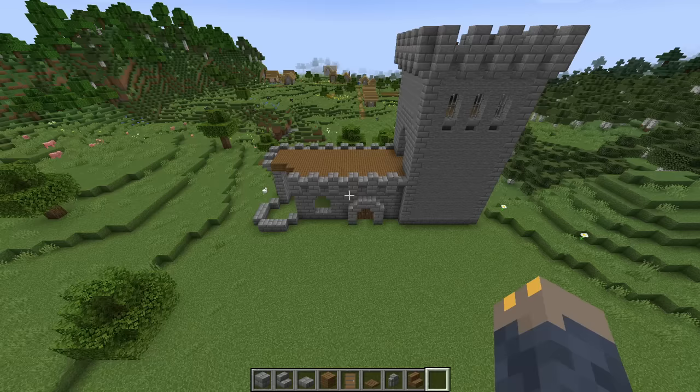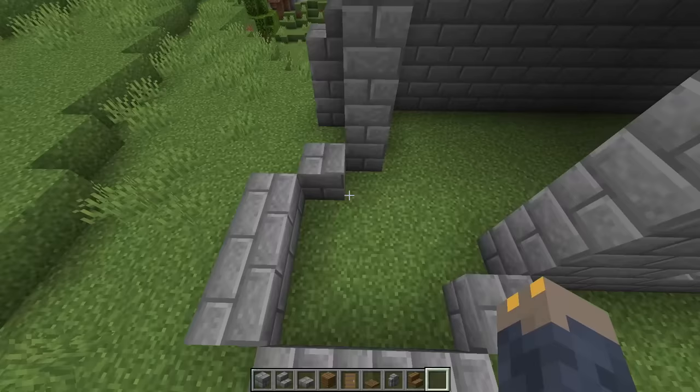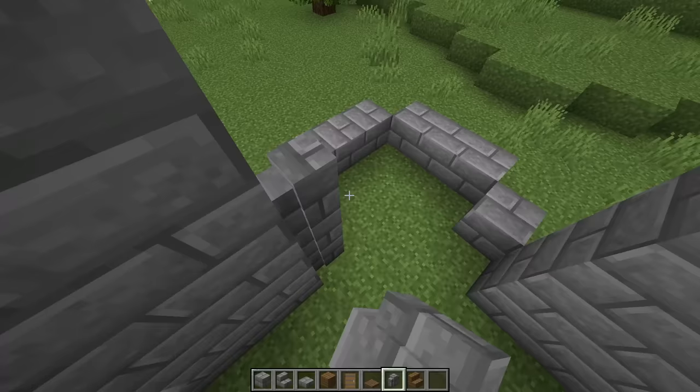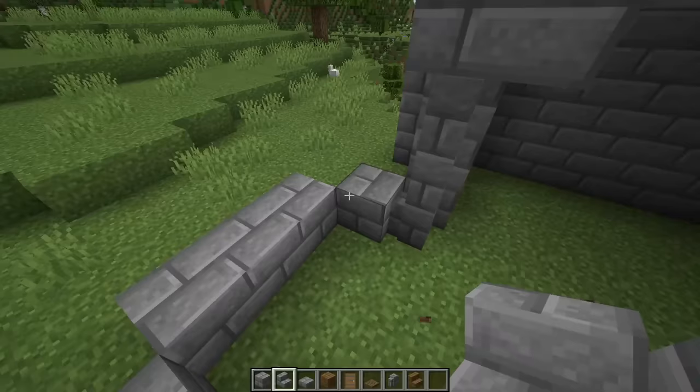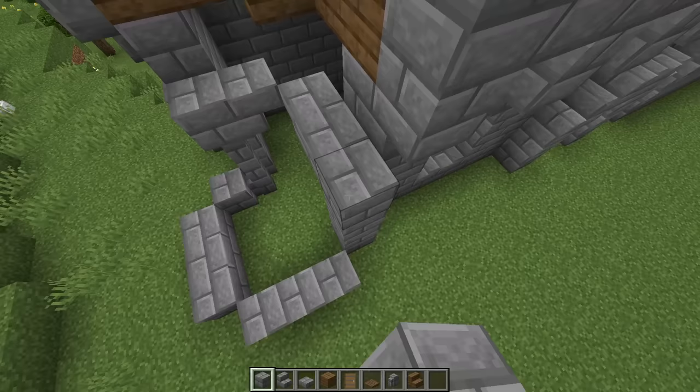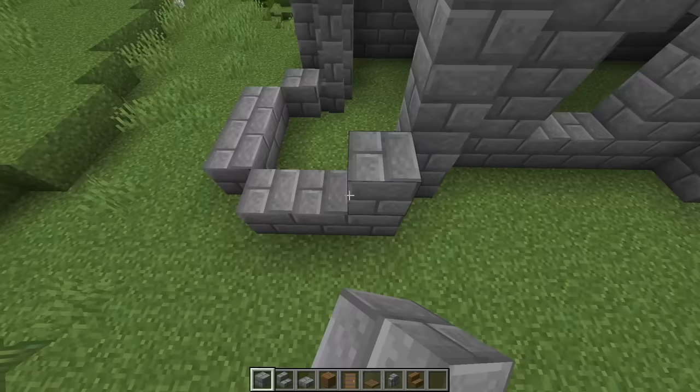Now we're going to start working on the circular tower in the corner. Start by going inside, and on each side place three stone brick walls, then place a full block on top and an upside down stair leading into the center so it forms an archway. Now we're going to build the tower up an additional 13 blocks with stone bricks for a total of 14. Go ahead and build the outside walls up, but don't do the inside walls just yet because they'll be a little bit different.